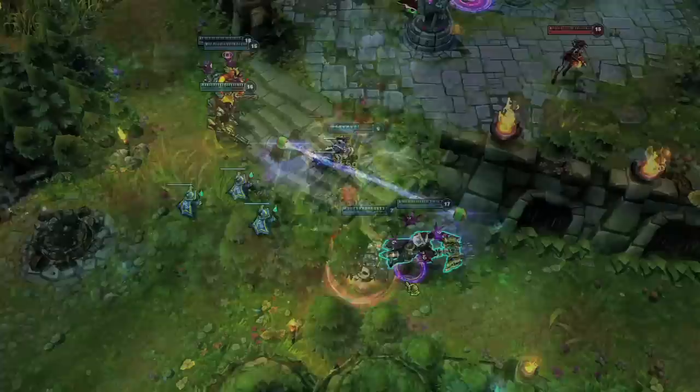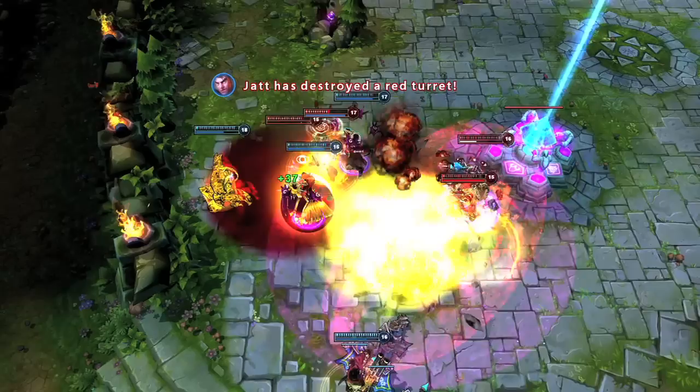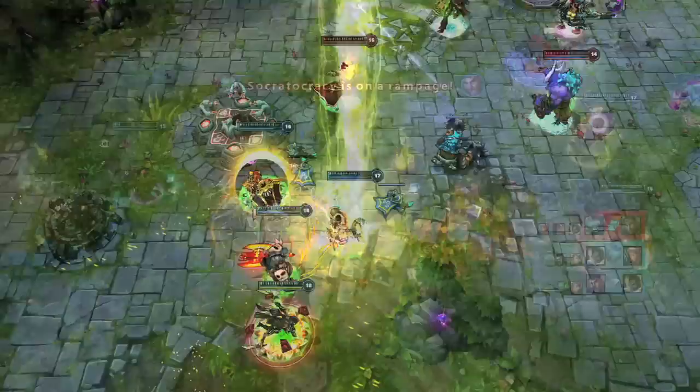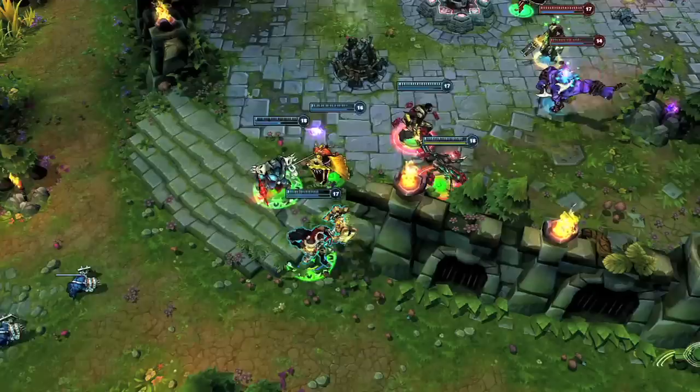Be careful about engaging in melee range if you aren't built for durability. Jayce jumps in on Graves with To the Skies, Thundering Blow, and Lightning Field, picking up the kill. However, he's also quickly focused down by Rumble and dies.